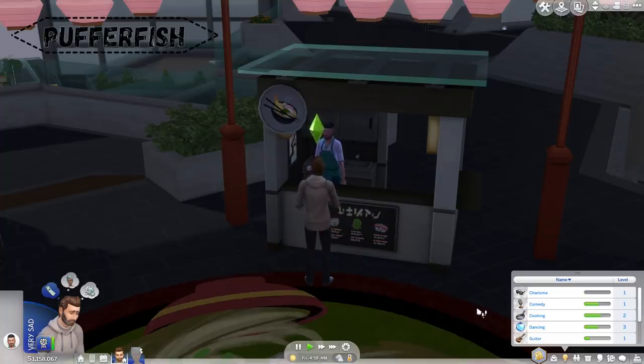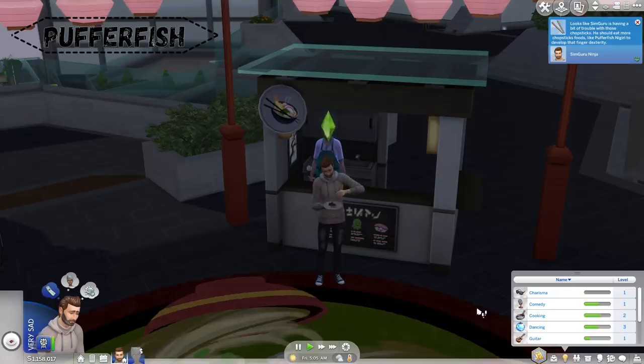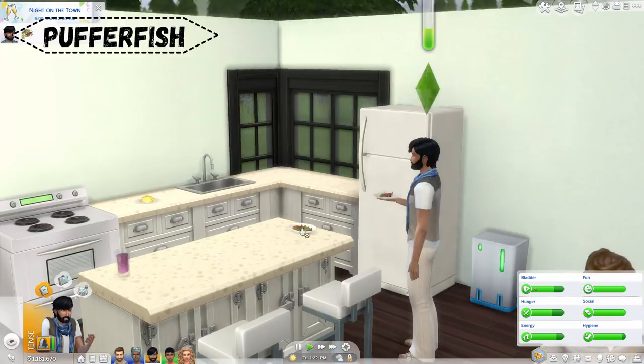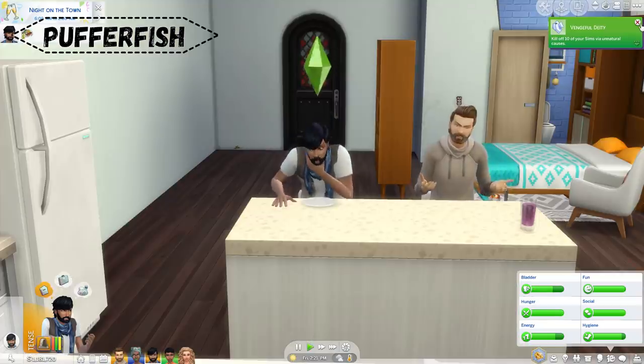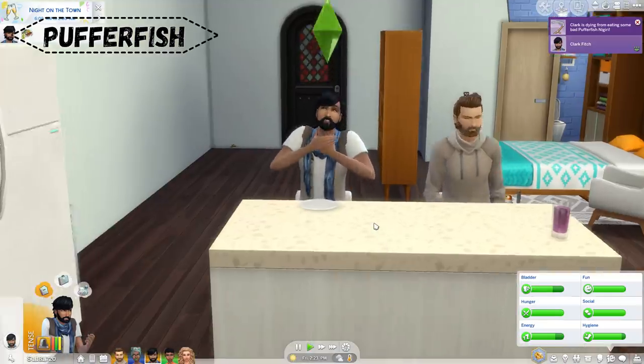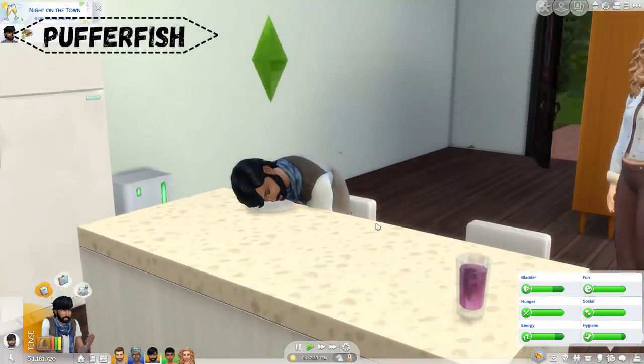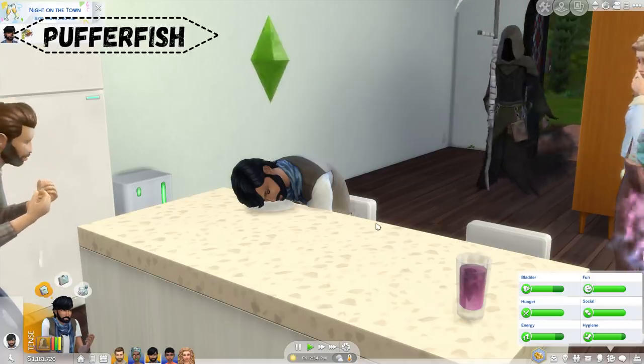Now let's talk about some of the death types in expansion packs. The first is in The Sims 4 City Living, where we were given the option of death by pufferfish. This happens when a Sim eats a poor quality serving of pufferfish nigiri. To make this happen, you need a Sim who has tried pufferfish at a Japanese food stall in San Mashuno and must get them to go home and make this themselves. You should do this with a Sim who has a poor quality cooking skill, so at least like a one or a two, so they have a higher chance of making a poor quality serving. Then you can feed it to that Sim or another Sim of your choosing and they will die. When they die, they'll grab onto their neck and fall onto their plate and await the Grim Reaper.